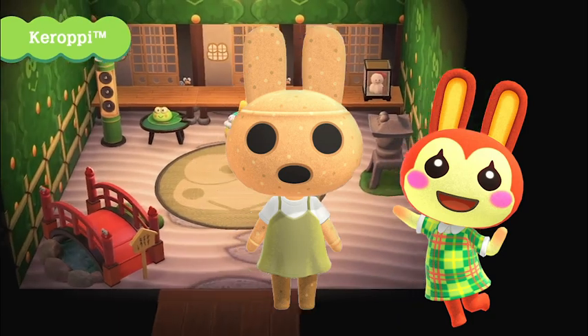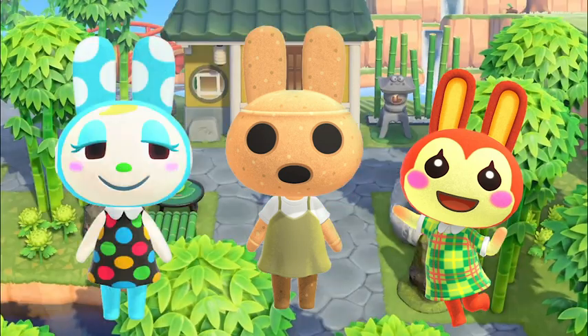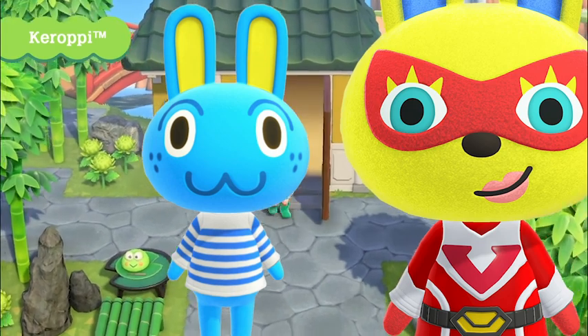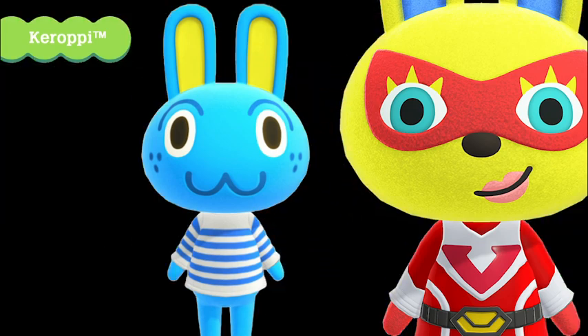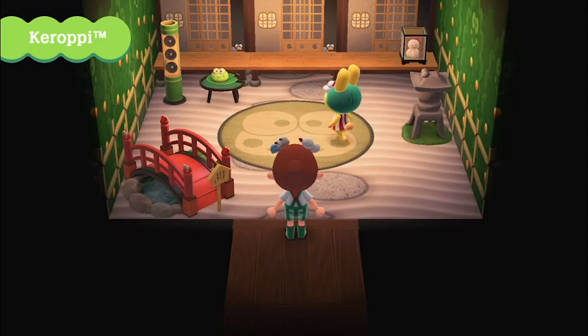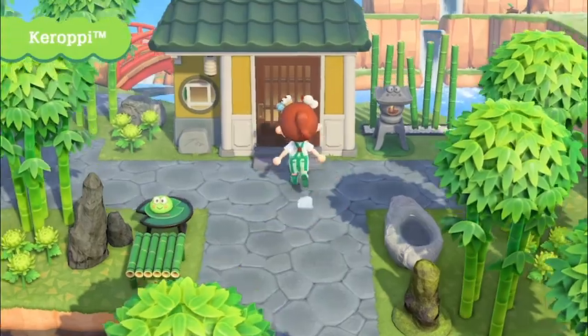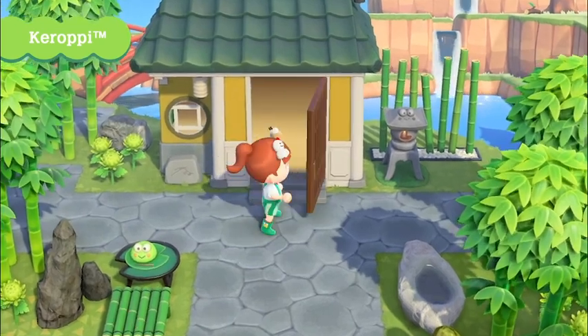Toby is below villagers like Bunny, Coco, and Francine, but around the same level as villagers like Mira and Hopkins. Coming in at the lowest score here, I would put Toby around low C tier. It's also really important to note that the Keroppi items are, in my opinion, the best of the entire update, which definitely makes me enjoy the character a bit more. Look how cute these items are — they're amazing.